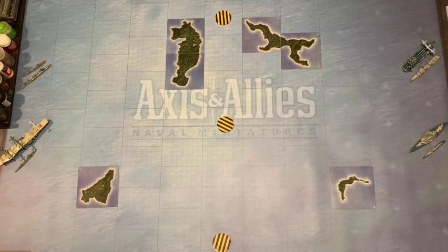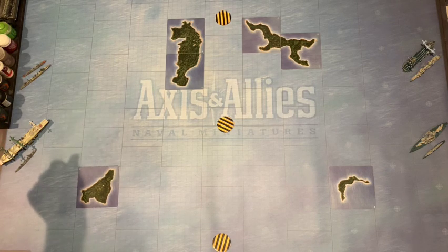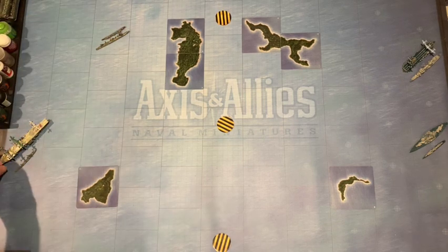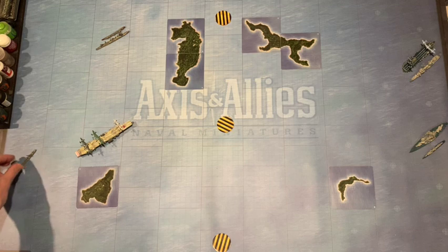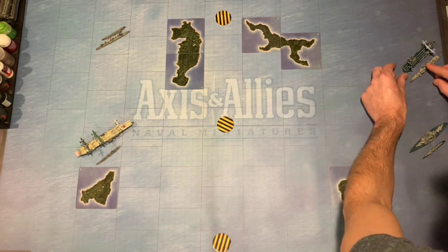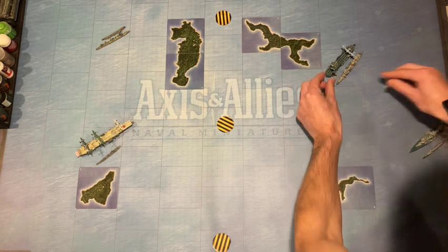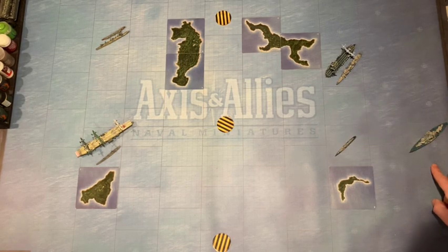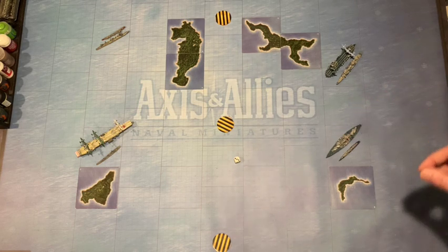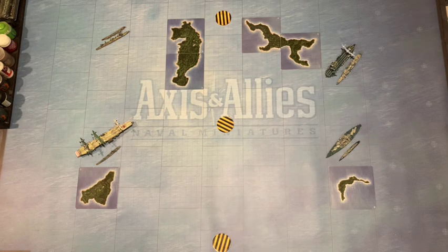The very first thing you do is the sea movement phase. Japan has to move first — all their ships move two, so one-two, one-two, one-two. Then the American phase: these fellas move two, the Fletcher moves two, and the Tennessee has a special rule called Slow Two so I roll one die — on a one or two he's minus one speed. Nope, he's good, so Tennessee also moves forward — all engines full ahead.